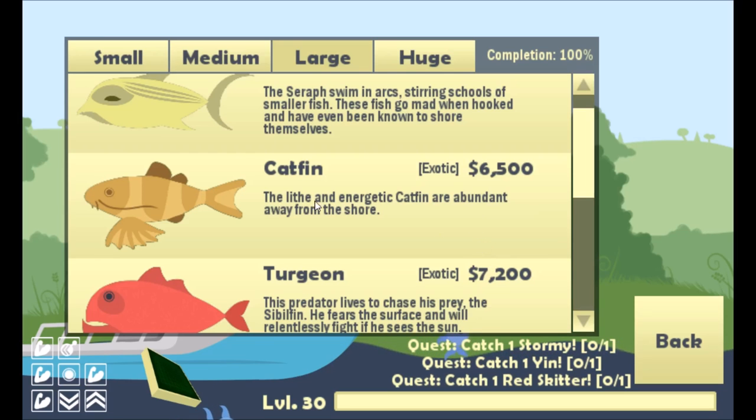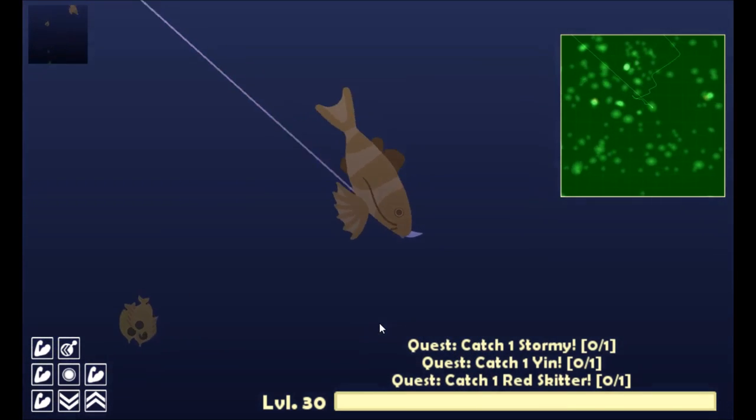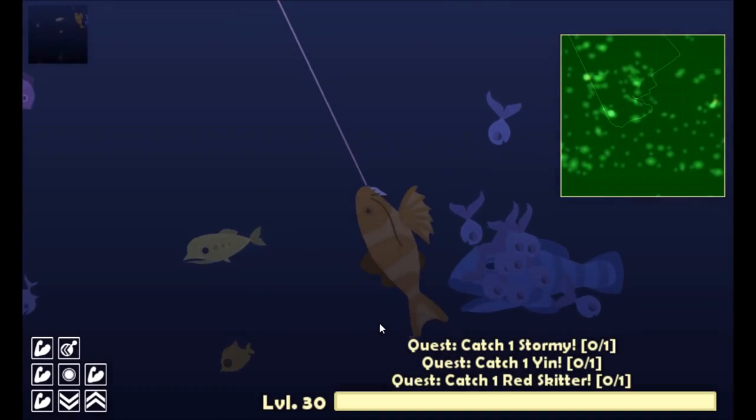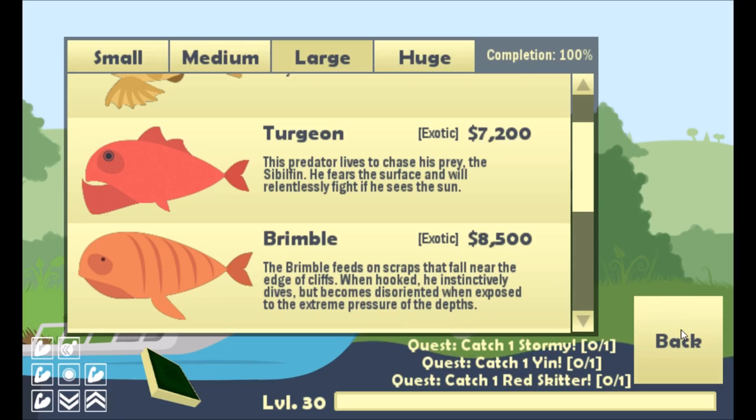The next fish is the cat fin. You can generally find these guys away from the shore — they'll be a little bit deep, and sometimes they'll rise up. As long as you can avoid the scissors and the sour fish, you shouldn't have too many difficulties catching this guy because he tires out pretty quickly.